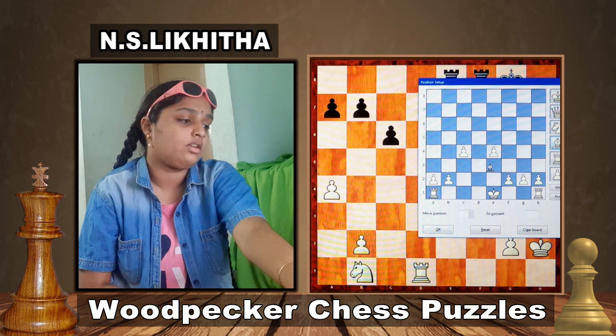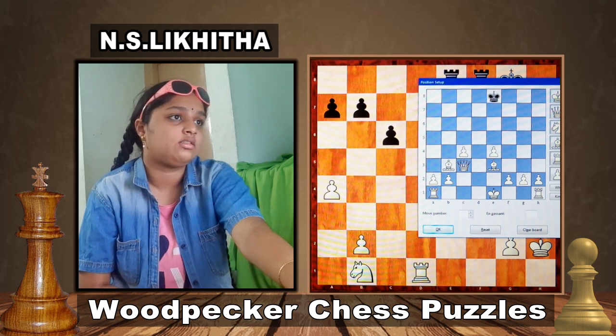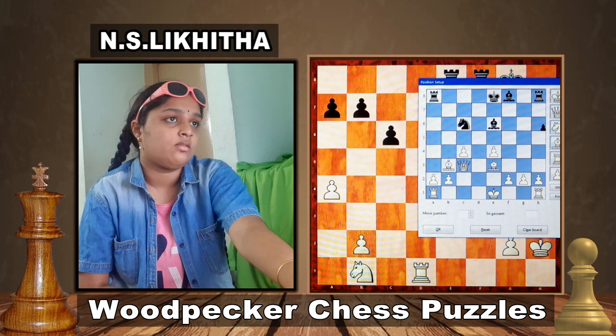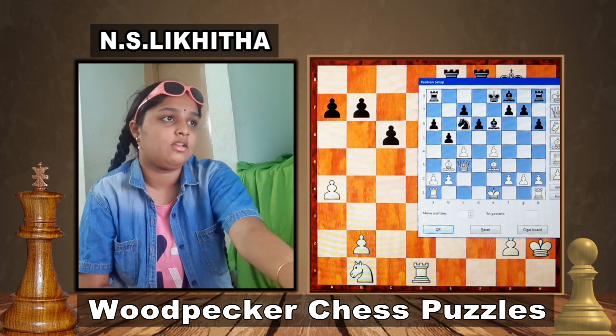Bishops on e3 and b3, Queen c3, Black King on e8, Rooks on h8 and a8, Knight c6, Bishops on f6 and e6, Pawns on h6, g7, f7, d6, c7, b5 and a5. This is black to play and win.